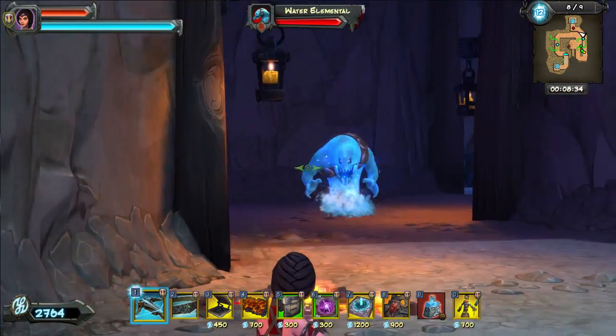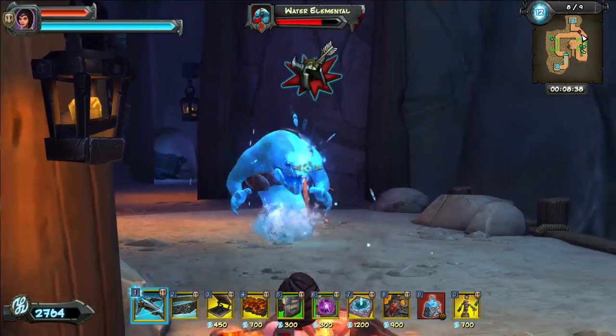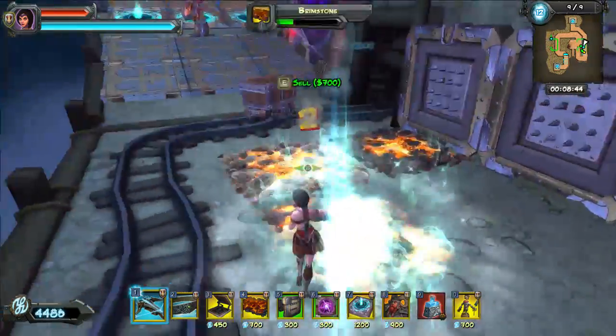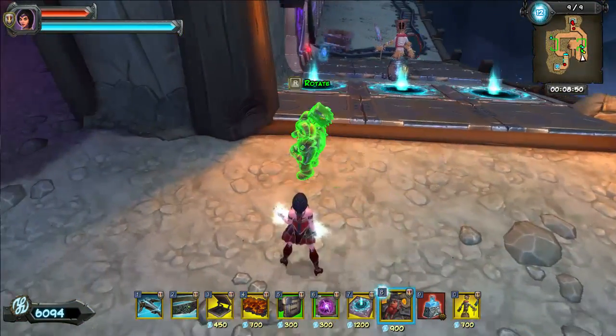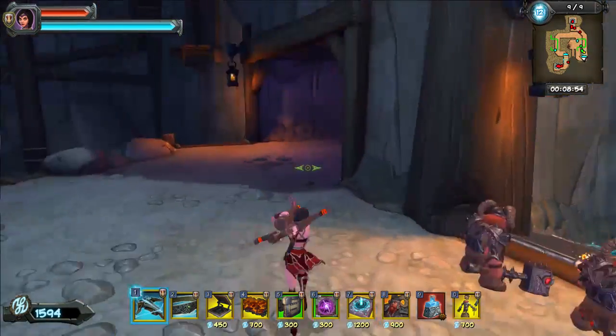So I'm staying down here to try and get the brimstone sold. I didn't take the brimstone thinking I'd kill the puddles with it — I took it for the ogres and things like that. I thought the portal would portal them back and they'd have to run through the brimstone again.